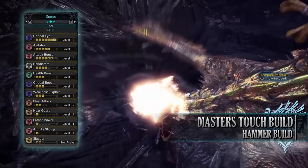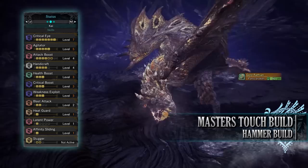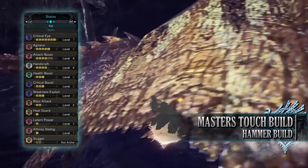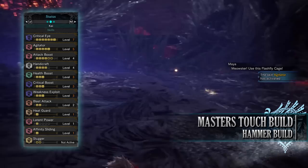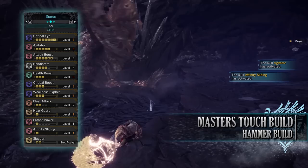You have heatguard level 1, another armour byproduct, which prevents damage in hot areas such as the lava zones in the Elder's Recess or the Guiding Lands. You have latent power level 1, another byproduct but useful especially for the Hammer — it kicks in when you've taken enough damage or fought a monster for a set amount of time, increasing affinity and reducing stamina consumption. Affinity sliding level 1 provides a large affinity boost when you perform sliding moves for a short duration — a good skill given the Hammer benefits greatly from sliding attacks. When wearing your mantles you also have slugger level 2, increasing the knockout potential of your attacks.